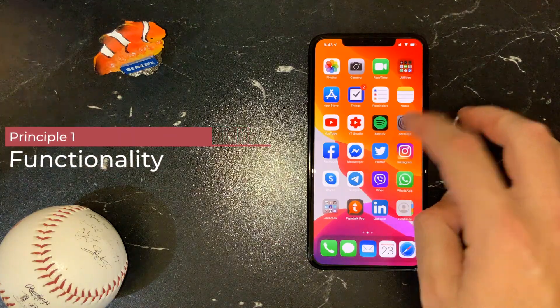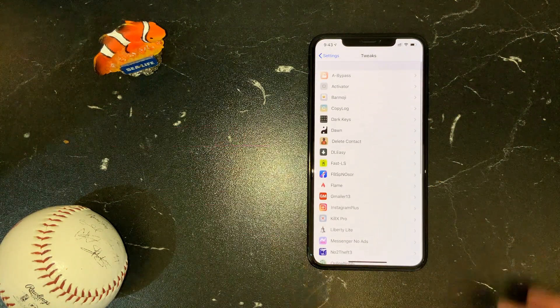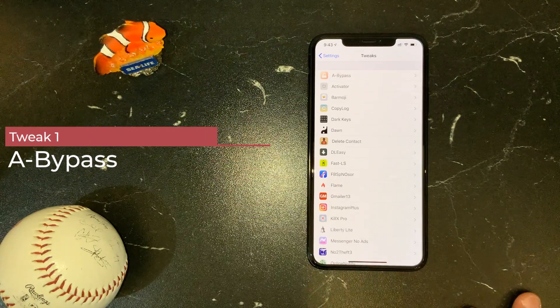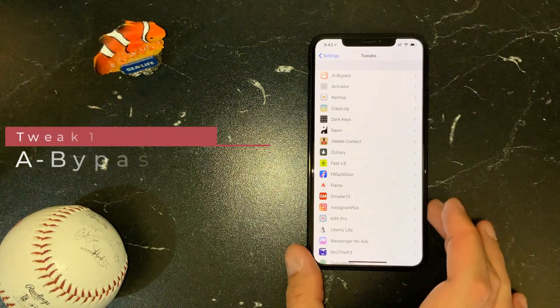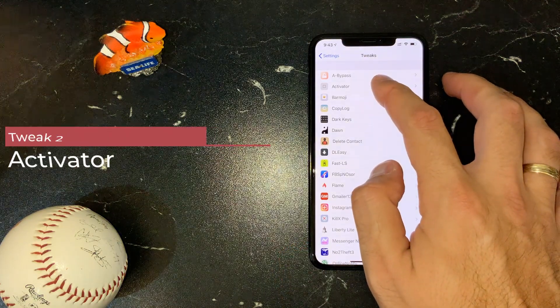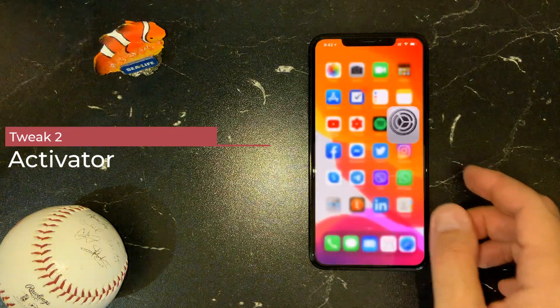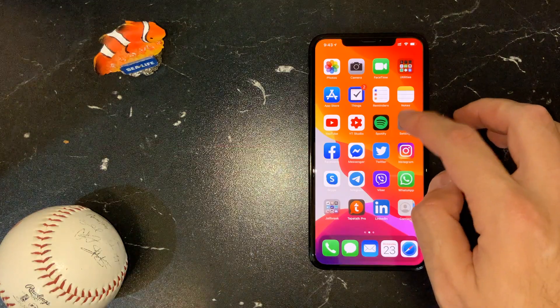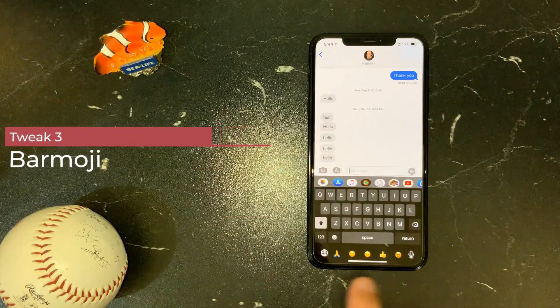So let's begin. This is my list of tweaks for those who have settings. First tweak I have is a bypass — like many of you, I want to try and block jailbreak detection for some apps. Of course, Activator is a must-have tweak which gives you the option to invoke many things by gestures and other features.